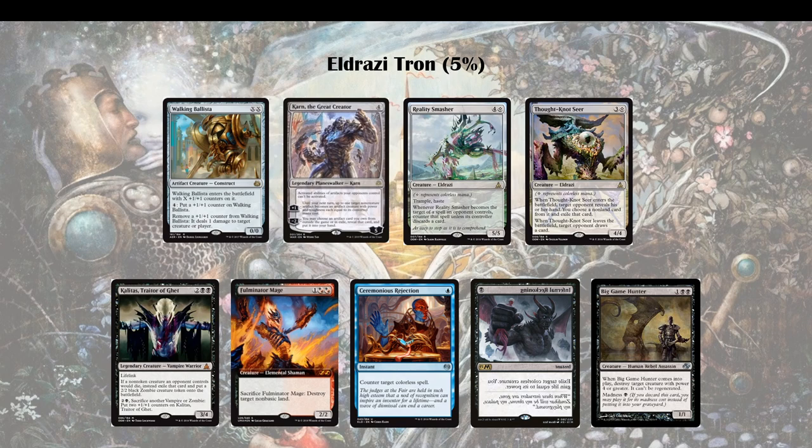Fulminator Mage is actually a lot better here than against Amulet Titan. So if Eldrazi Tron and regular Tron are your concerns, make sure you have a spread of Damping Spheres and Fulminator Mages in your sideboard. Although they do not depend on Tron, Tron really helps the deck overpower you. Bring in your Fulminator Mages and go after their lands if you can, especially also Cavern of Souls, which renders Ceremonious Rejection useless along with a couple of your other counterspells.